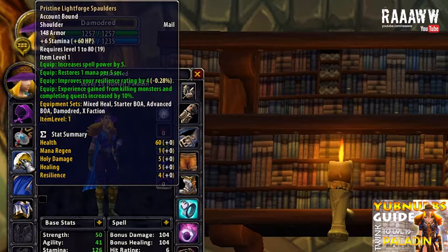Pristine Lightforge Spaulders is the first heirloom in the set. It gives 148 armor, 6 stamina, 5 spell power, restores 1 mana every 5 seconds and has 4 resilience. It also gives 10% more experience, so if you haven't locked your experience yet, run and do that now so you don't level up to 20. There are other shoulders with better stats for a paladin, but they don't have as much armor, and we really want as much armor as possible because armor is our best defense. When you get your armor up, you will become very hard to kill.